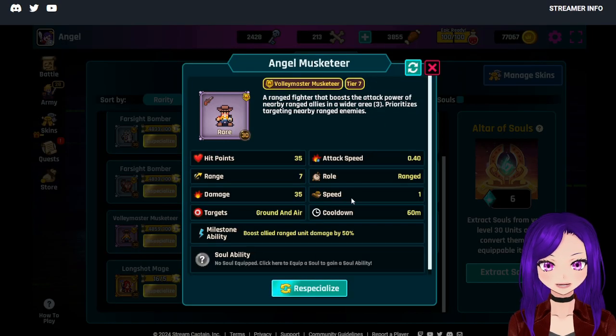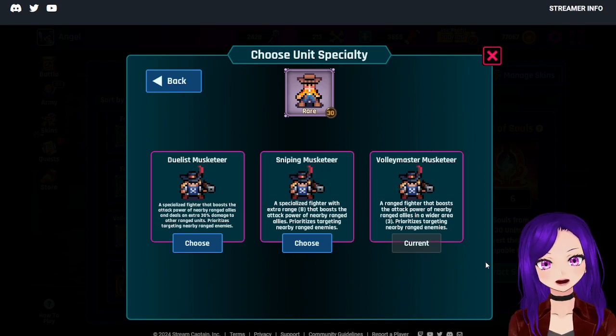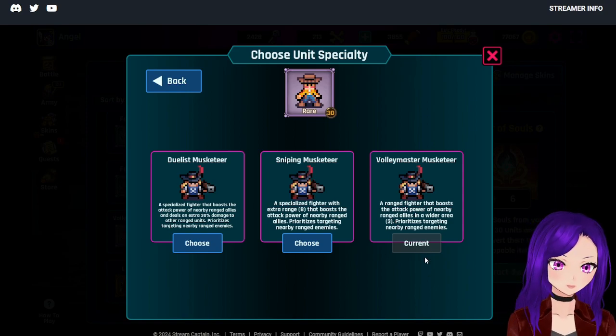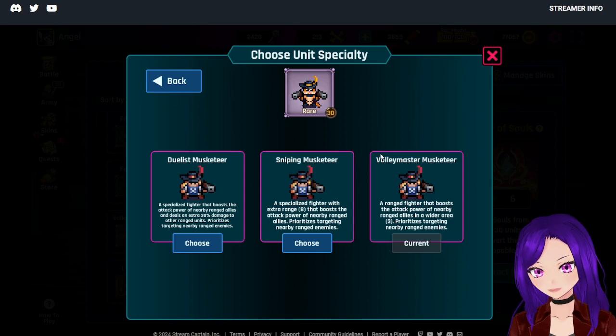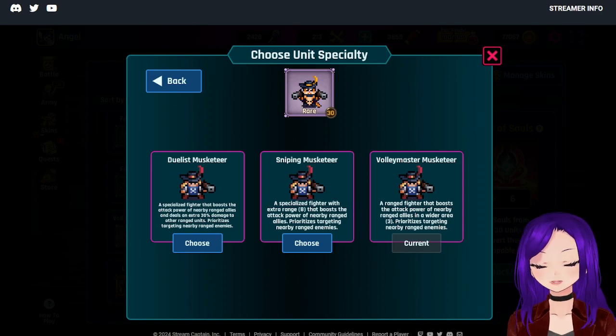There is also a Volley Master — a ranged fighter that boosts the attack power of nearby allies in a wide area, prioritizing nearby ranged enemies. That wide area buff is going to get you more assists because you'll buff all the ranged units around you. However, I don't recommend epicking this one, as the buff range drops to 1 when epic, compared to 2 when not epic.